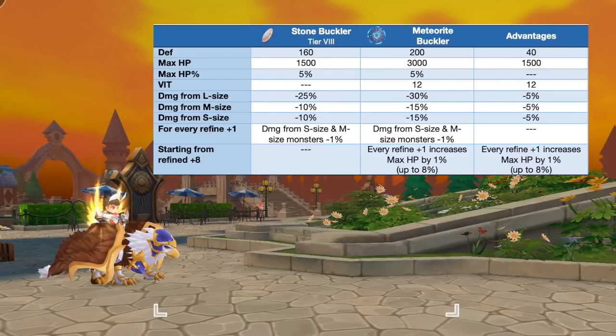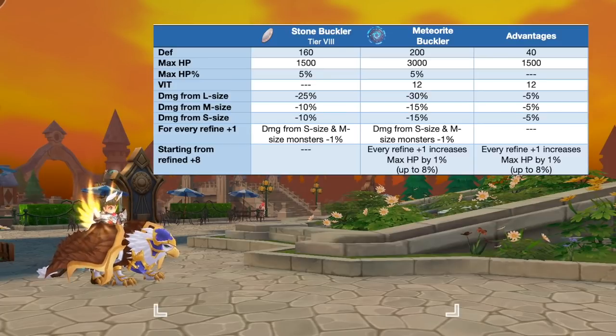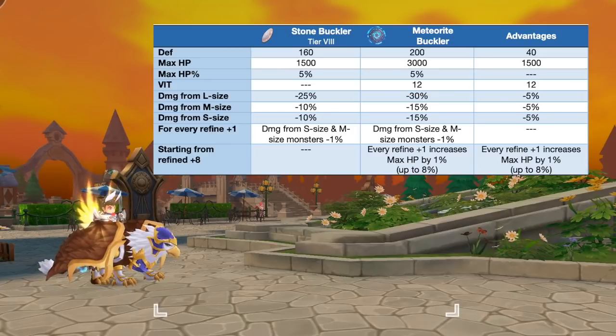Up next we have the Meteorite Buckler, which is the synthesis of Stone Buckler. This offhand significantly boosts defensive stats in PvE and can be used by all classes. In comparison to a tier 8 Stone Buckler, the Meteorite Buckler will grant extra plus 40 DEF, plus 1500 max HP, plus 12 VIT, and an extra 5% damage reduction against small, medium, and large size monsters. Refining it to plus 8 or higher is ideal since it will increase max HP by 1% for every refining plus 1.